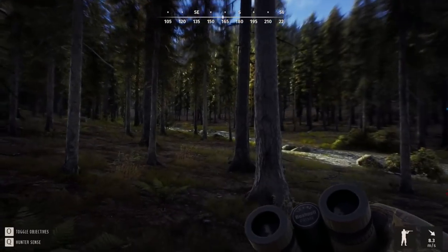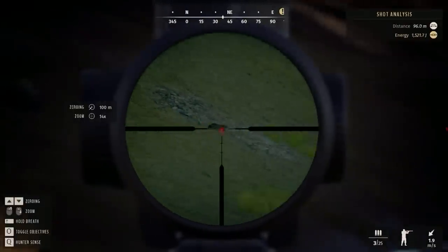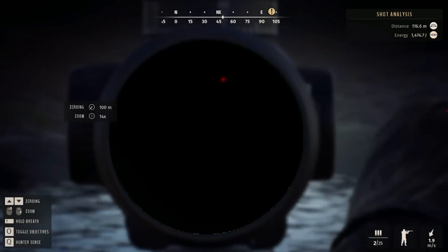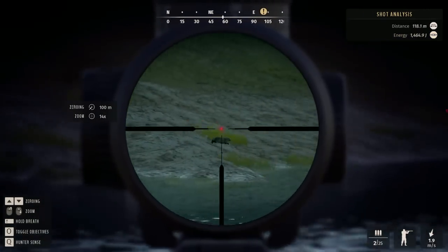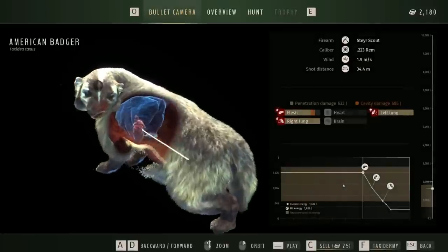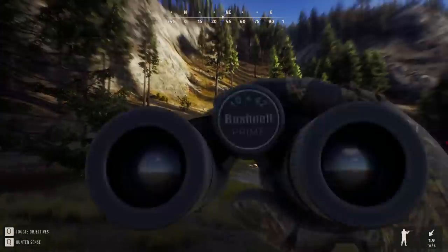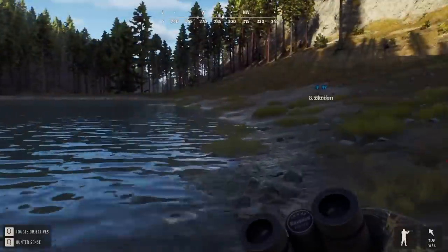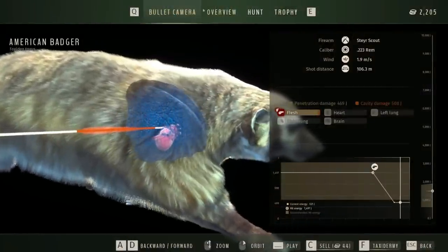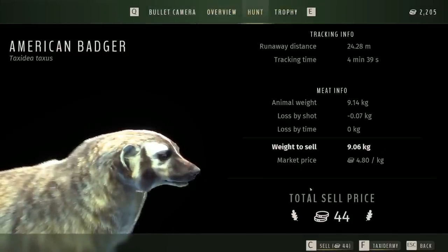Oh, there's a badger. Smoked it! I'm not going to see it. It's definitely leaving blood. And splat - beautiful. That is why I carry the .223 around when I'm hunting whitetail and muleys. They don't pay a whole lot, but that was a good shot. Just a female, and we barely lost any meat at all. Kind of fun to shoot at them while they're running. That one's paying $44. Oh, it's a two-star - that is pretty sweet. Barely lost any meat.